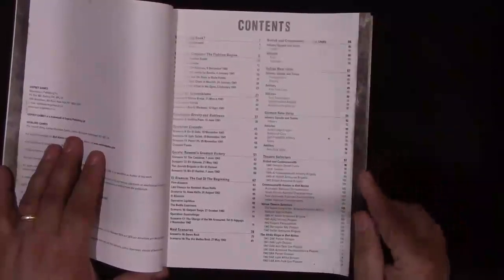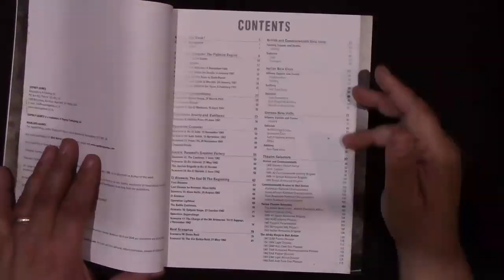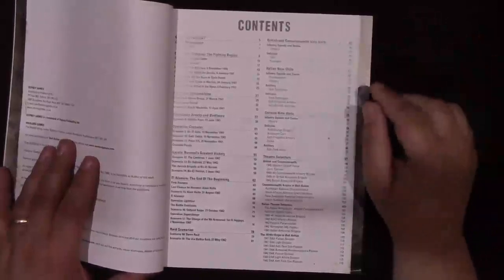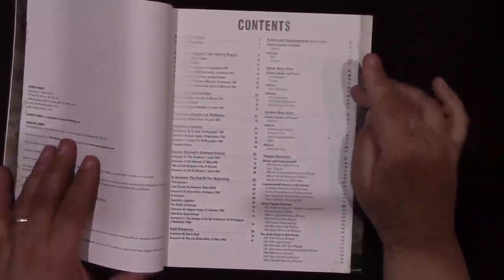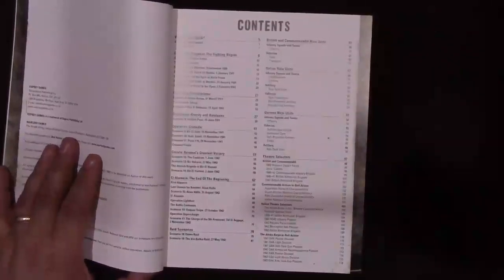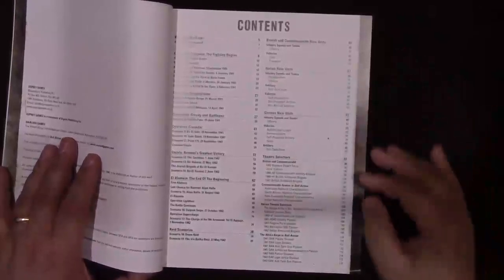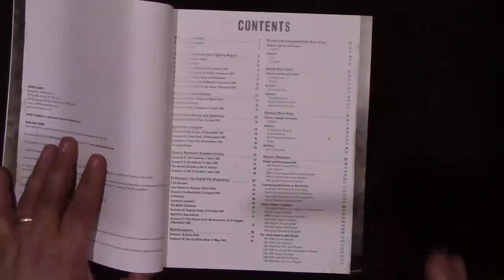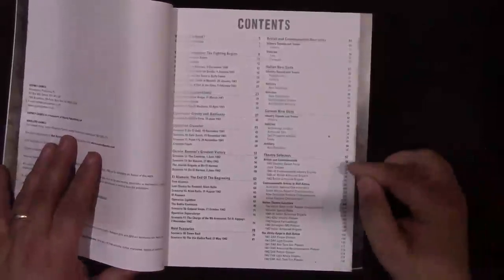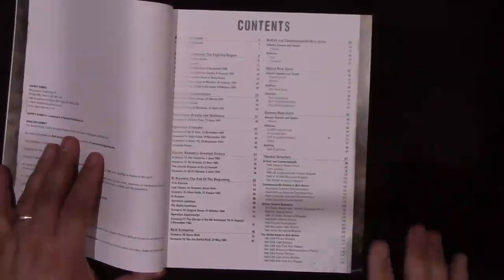There are a lot of new units in this book. There are new units for British Commonwealth, Italians get new units — and these are very characteristic of the North African campaign — and Germans get some interesting new units very specific to the theater. I'm glad they've taken this narrow scope because you get to see the very oddball things in here.